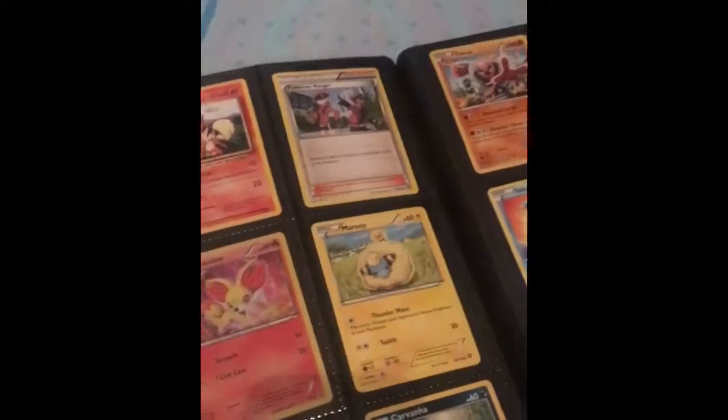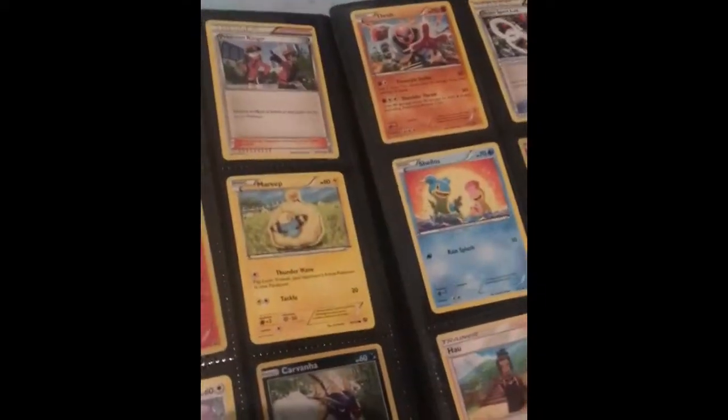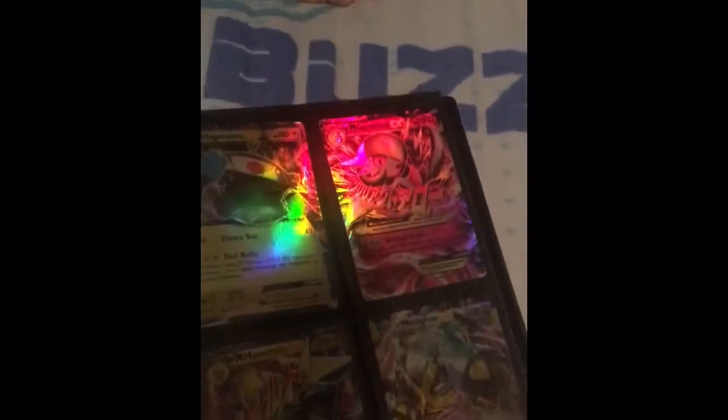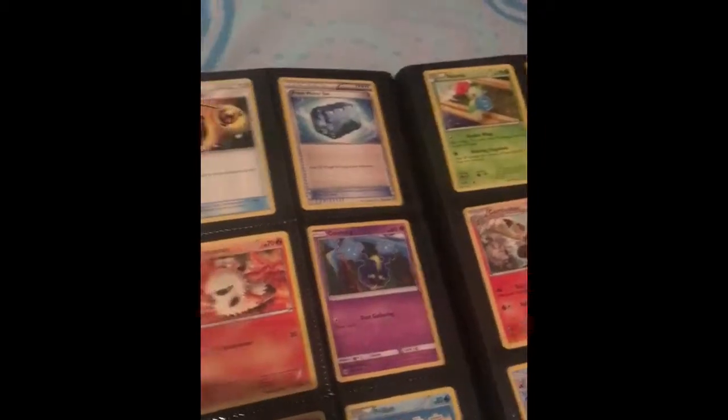Spirit links make it easier for your Pokemon to attack. Sometimes with 30 times they do 130 damage, sometimes they do different amounts, but the card shows you. Like, it becomes a Mega Scizor and then a Mega Heracross if you attach the spirit link. So this is my Mega Heracross — I take Heracross EX and then turn it into Mega Heracross EX using the spirit link.